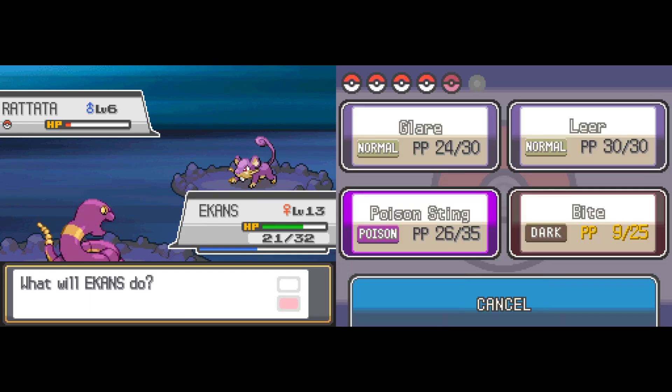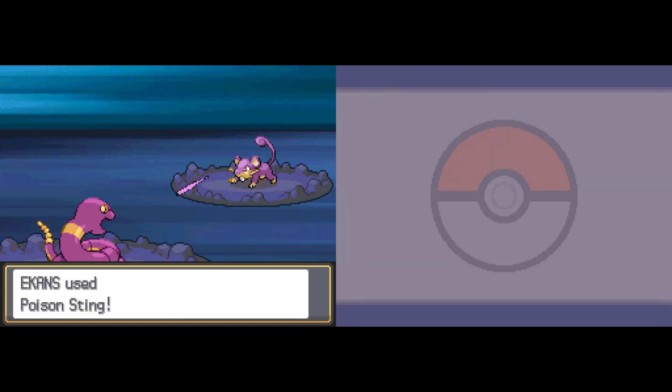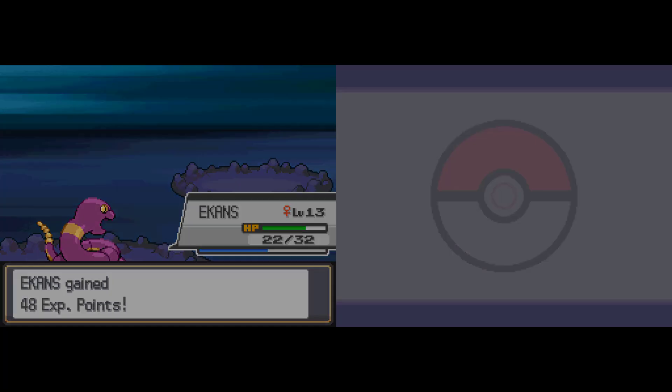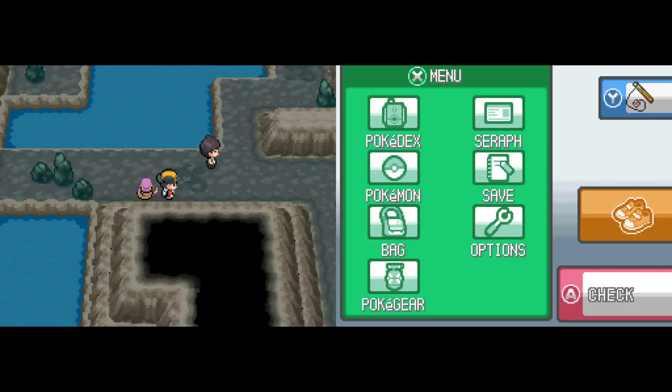Leftovers is fantastic — arguably one of the best items in this game. It's basically an item you slap on your Pokemon and it heals them for a little bit every single turn, the same amount every turn. It's a percentage-based thing, and it's just so good. It always works, unless it gets taken away from you.